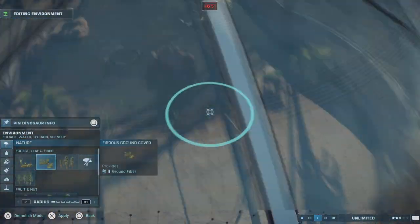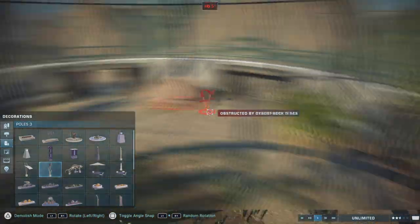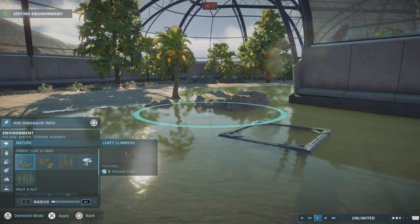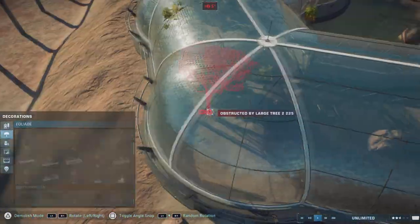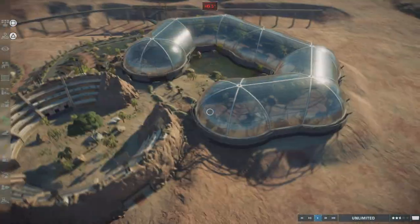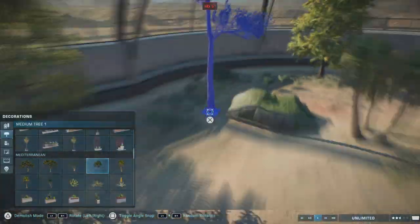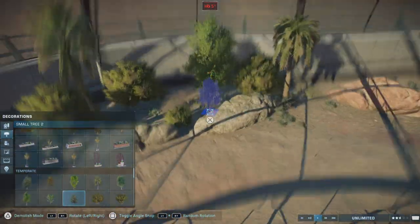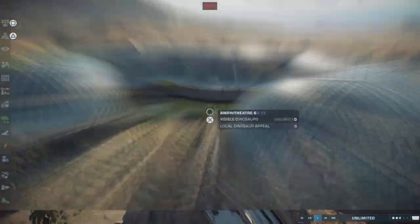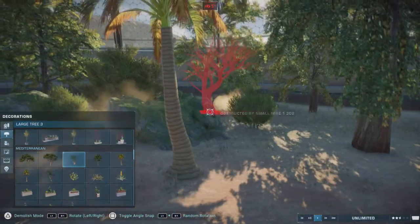The only two pterosaurs I have right now are the Pteranodon and the Dsungaripterus — I'll add more pterosaurs down the line. As I expected, they do fly away from their area, but they should fly back because their food source is only in this area. I like how they can fly freely without interrupting the guests — it just makes the park feel lively. That's the inside of the aviary build.